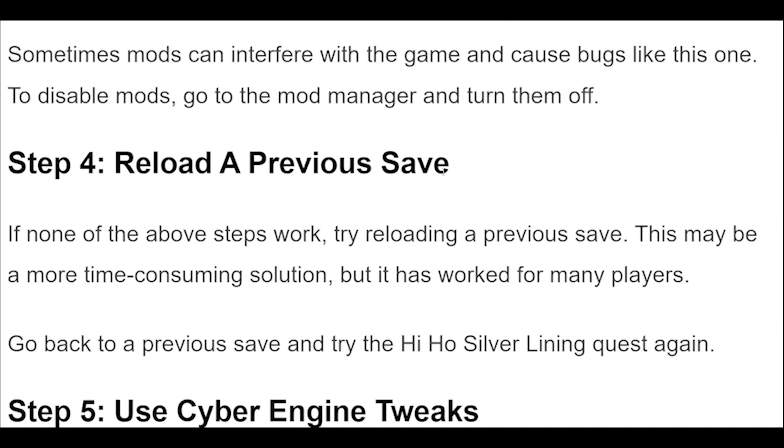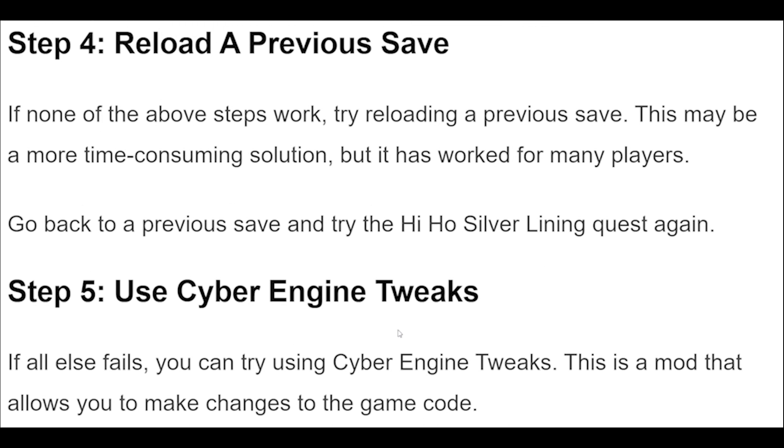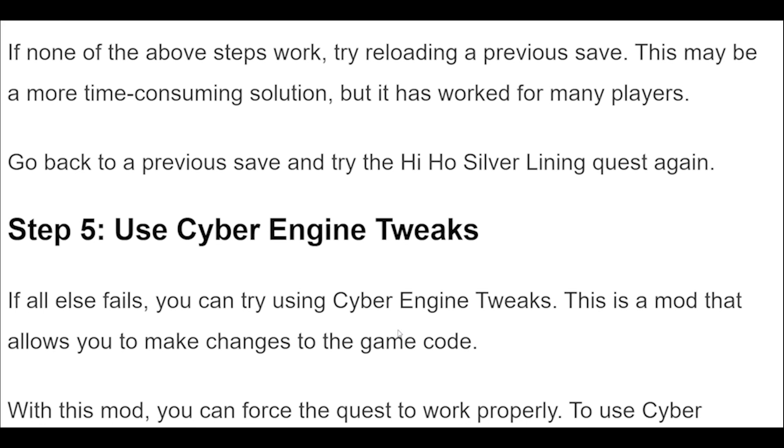Step 4. If none of the above steps work, try reloading a previous save. This may be a more time-consuming solution, but it has worked for many players. Go back to a previous save and try the Hi Ho Silver Lining quest again.